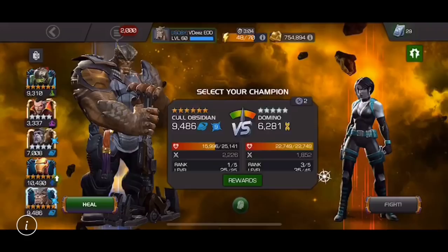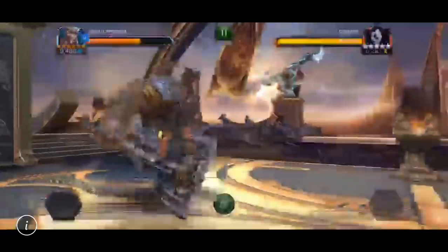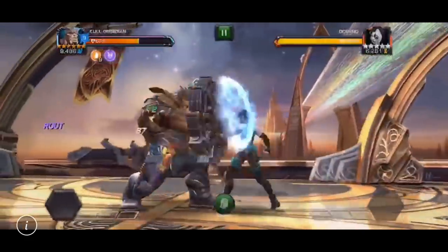Needless to say, we are very appreciative of some 6-star gameplay because we have 3 different videos to look at — some long, some short, and by long I mean a couple of minutes, not 20 minutes. This first one is a short video against a 5-star awakened Domino just to show you what Kull Obsidian as a 6-star does. Of course it's going to be a little grainy as it was sent to me, but hopefully you can get the picture.